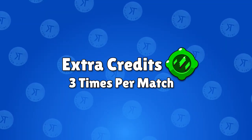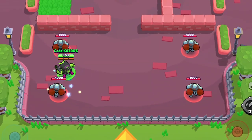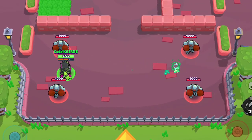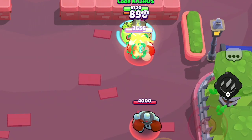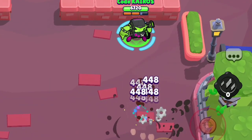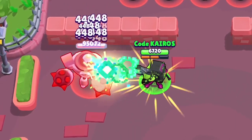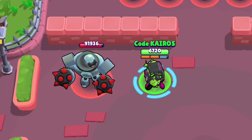First up is 8-Bit's newest gadget, Extra Credits. When you use this gadget, 8-Bit loads up some extra ammo into his next attack. Normally, 8-Bit fires six projectiles with his attack, but one of 8-Bit's attacks loaded with Extra Credits will fire three times the normal amount of projectiles for a whopping 18 projectiles on a single ammo.